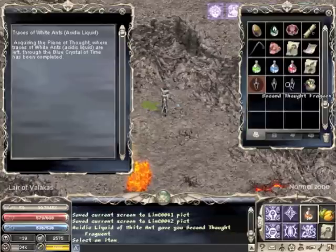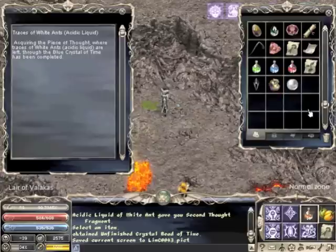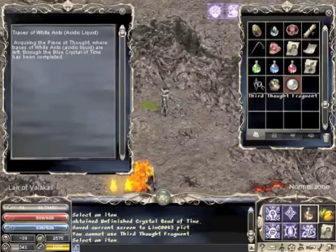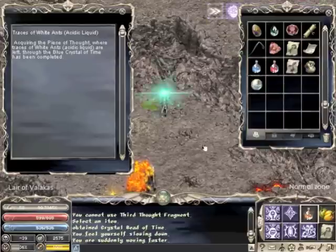This will give you the unfinished bead of time. You then click on the unfinished bead of time and use it on the third thought fragment. This will give you the completed crystal bead of time.